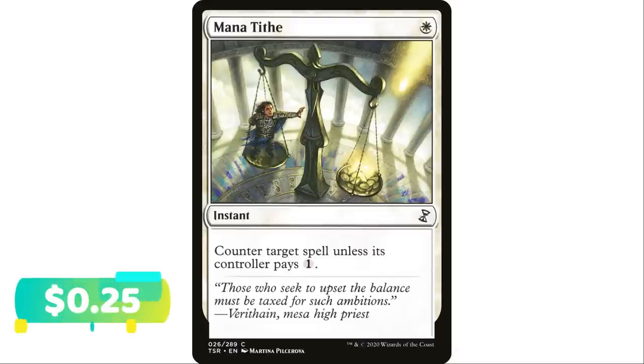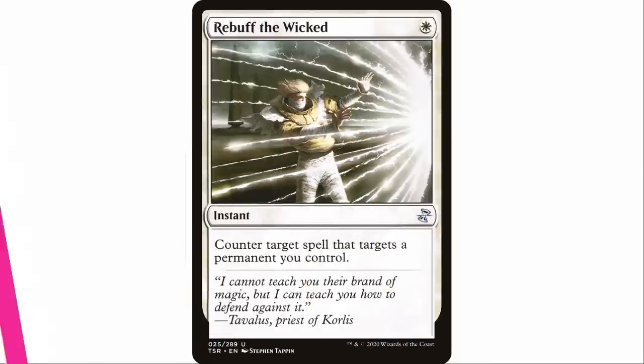Next up, Mana Tithe — one white mana instant, counter target spell unless its controller pays one. This will counter any spell as long as your opponent doesn't have that one extra mana open. It's a lot better early in the game to slow someone who's racing out of the gate, since players tend to tap out early. There's always that gotcha moment when your opponent doesn't leave that one mana open.